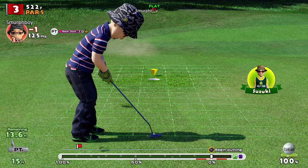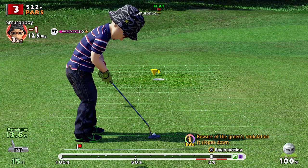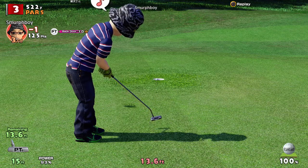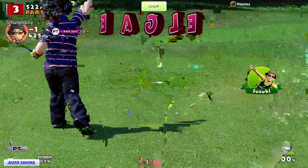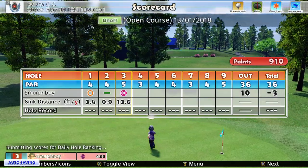Yeah, that's a level 10 — backspin woods, feels slightly unrealistic. Okay, tiny bit of break, pretty flat. Left edge, firm. That should be an eagle. Yeah! I hear you, Suzuki. It was a nice eagle.